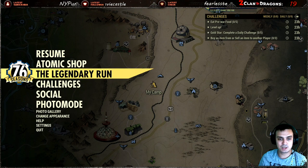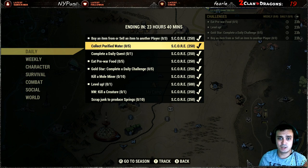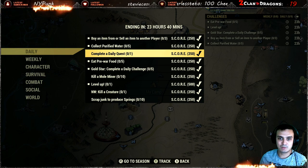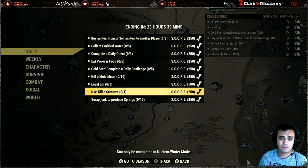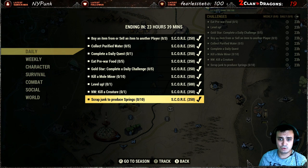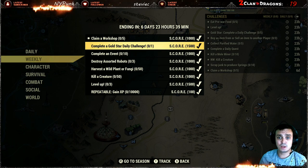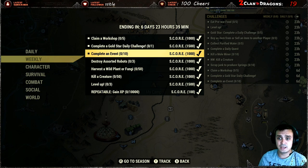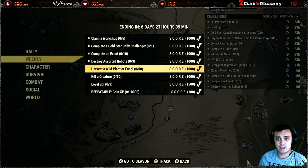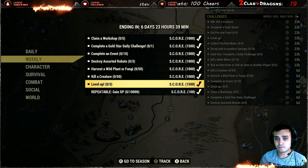That's it with the atomic shop. Now let's go to the challenges. Daily challenges: buy or sell an item from another player, collect purified water, complete a daily quest, eat pre-war food, gold star daily challenge, kill a Mole Miner, level up, Nuclear Winter — kill a creature, scrap junk to produce springs. These are super easy. Weekly: claim five workshops, complete the gold daily challenge — so completing today's daily will automatically trigger that — 10 events, destroy assorted robots, harvest wild plants and fungi, kill a creature 50 times, and level up three times.